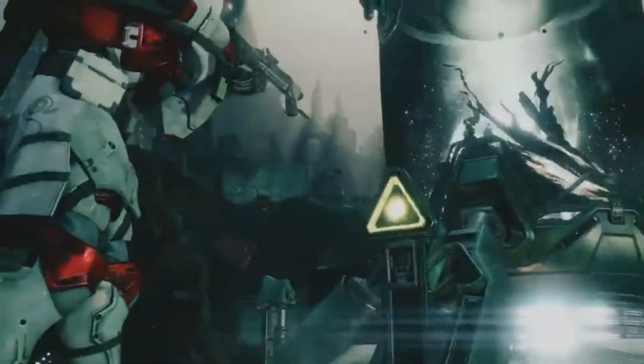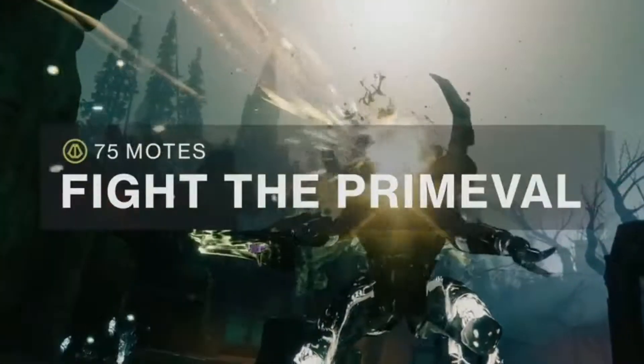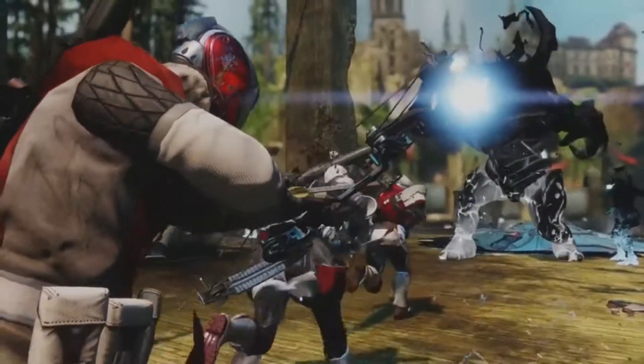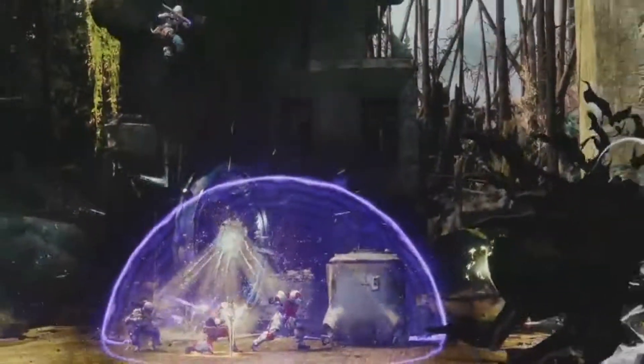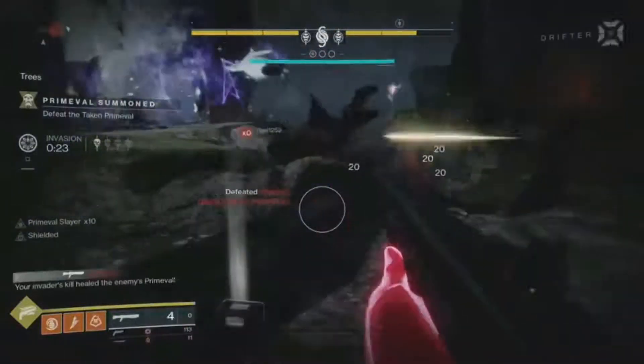Once your team has enough motes banked, you'll face the big boss — a primeval. Summon the primeval. Kill it, and the win is yours. But look alive, because he won't be alone. A Guardian from the other team can keep invading through the final fight.